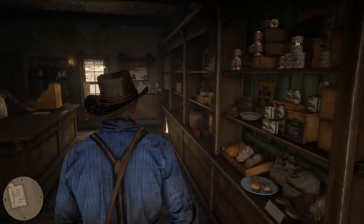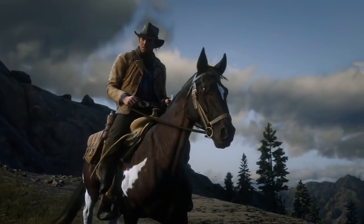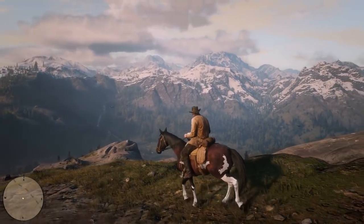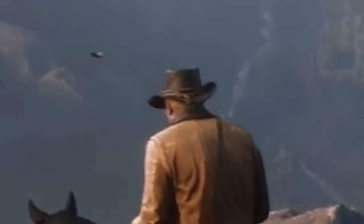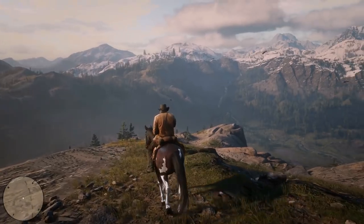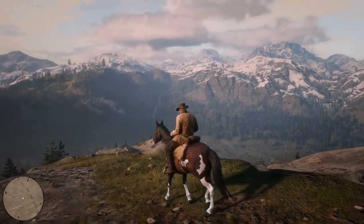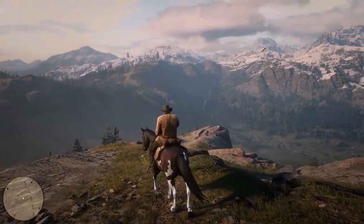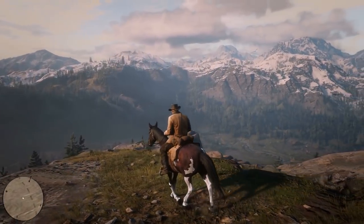Moving to the first shot I like — Arthur on the horse — there's a lot of overlap on the bags on the horse selling the weight, and there's even overlap on the band around Arthur's hat if you look really closely, which is a beautiful detail. His body is reacting to each step the horse takes. You have to understand this isn't a cutscene; this is actual in-game animation, a cycle, and it's really impressive to see such weight and detail in a cycle.